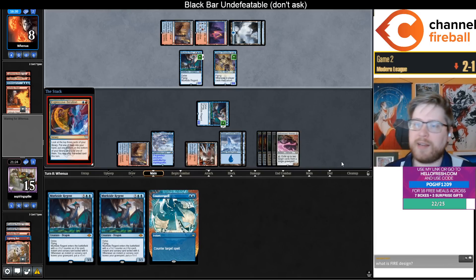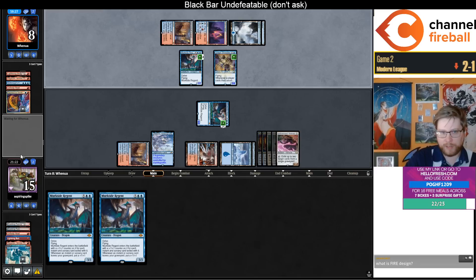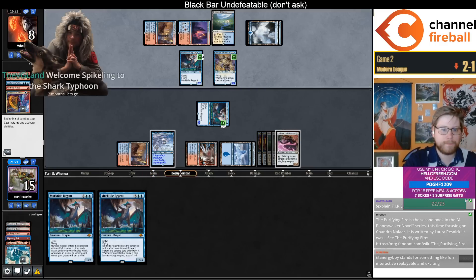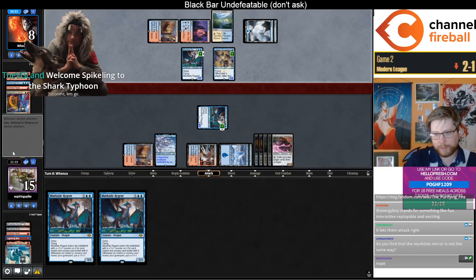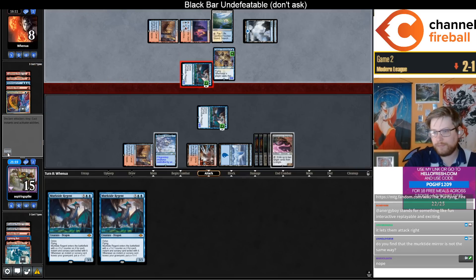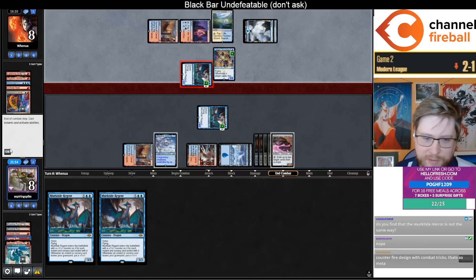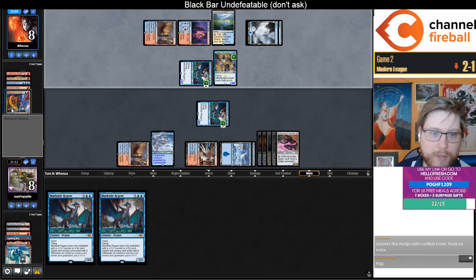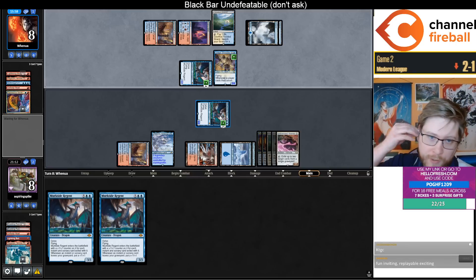What is fire design? It means a lot of different things to different people. Usually what I think of when I think of fire design is the 2019-2020 era of super pushed cards — Omnath is definitely from that era, Teferi Time Raveler, Oko, Uro, every card from Throne of Eldraine. The list is really long. The acronym stands for Fun, Inviting, Replayable, and Exciting, but I like to think of it as that kind of super pushed 2019-2020 era of cards.